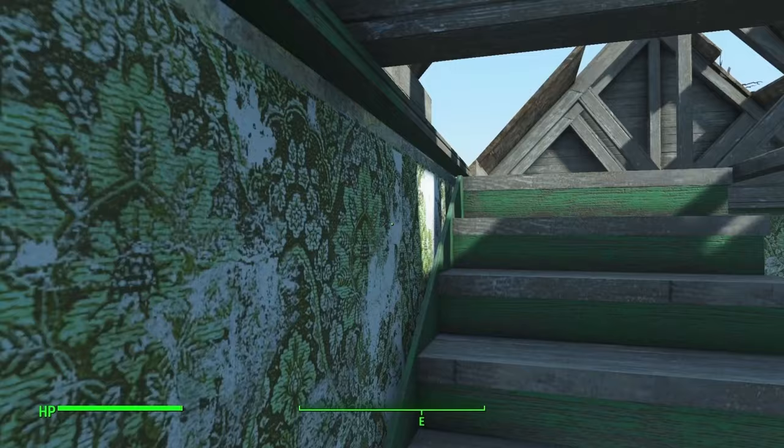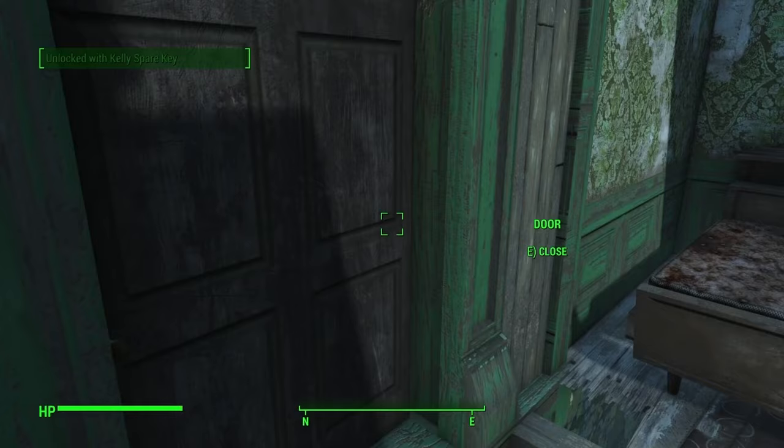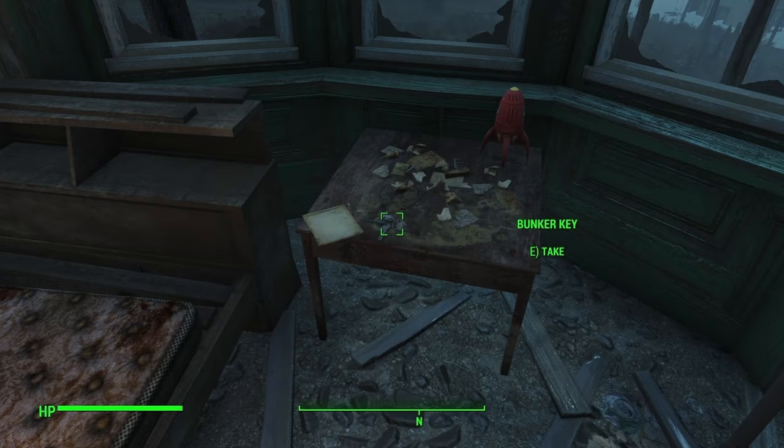I cannot get to the roof. The spare key is in a hollowed-out rock by the front steps — makes sense. There we go. There's also Heather's notes and the bunker key.